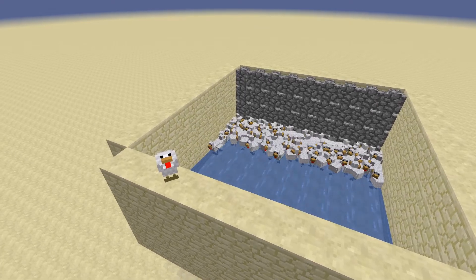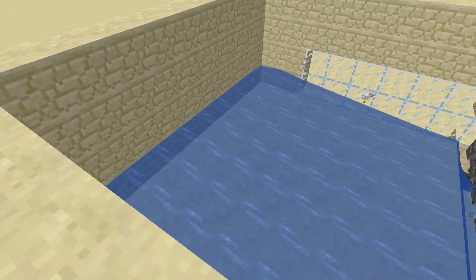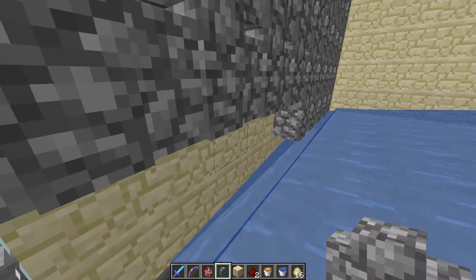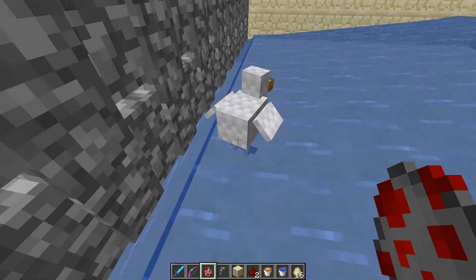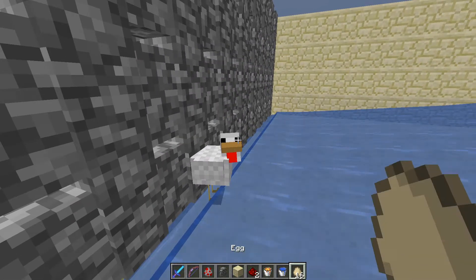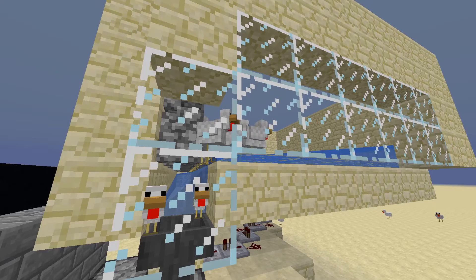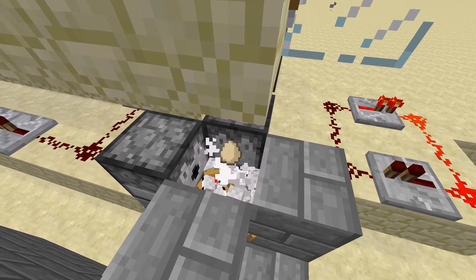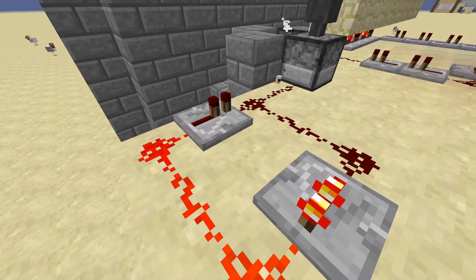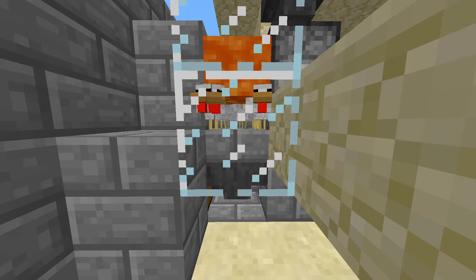The design is made up of three separate rooms. One which has the adult chickens and the water which pushes the eggs into the hopper. The walls that you can see on the screen here will prevent adult chickens from falling into the hopper collection area and will only allow the eggs to pass through. The hopper leads onto a dispenser which is constantly activated by a redstone clock. The dispenser throws the eggs into the next room where they spawn baby chickens.